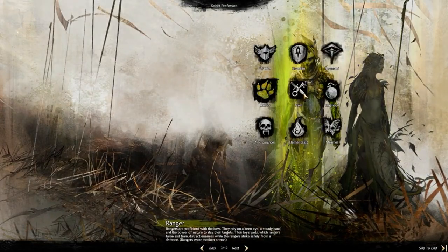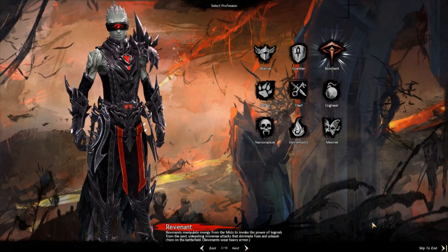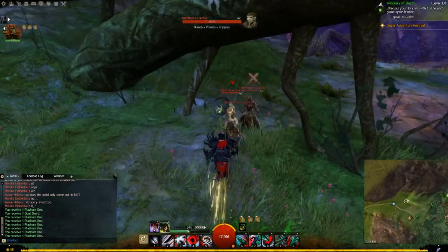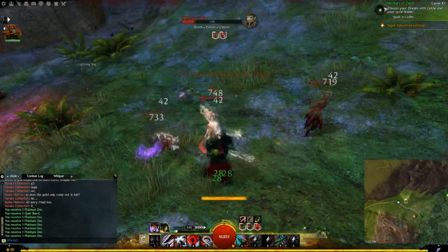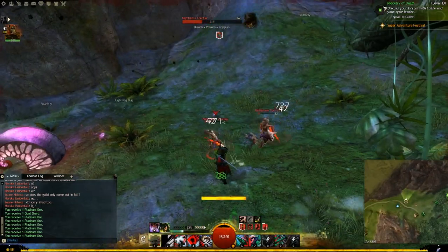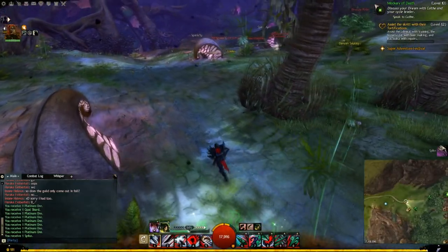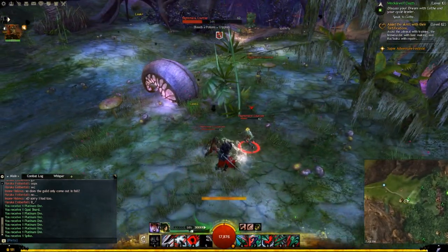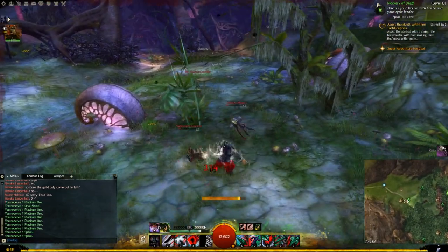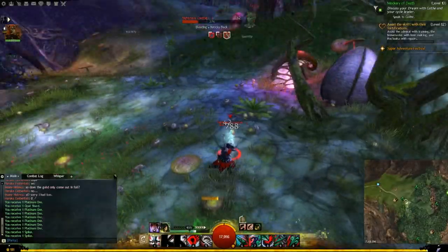One of the other big features of Heart of Thorns is the brand new profession: the Revenant. Revenants channel the power of the Mist and use abilities of legendary heroes. As a soldier profession, revenants wear heavy armor and can use mace and swords in the main hand, axe, swords, and shields in the offhand, and for two-handed weapons they have the hammer and the staff. The revenant's core specializations are Devastation, Corruption, Retribution, Salvation, and Invocation, covering damage, conditions, defense, healing, and legendary channeling respectively.